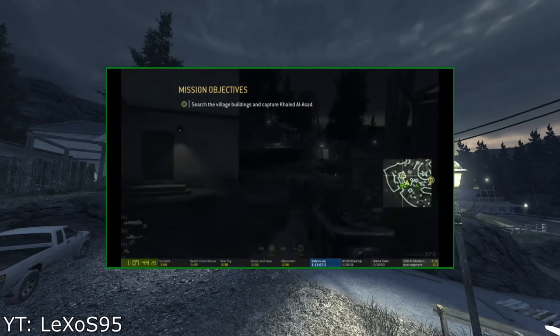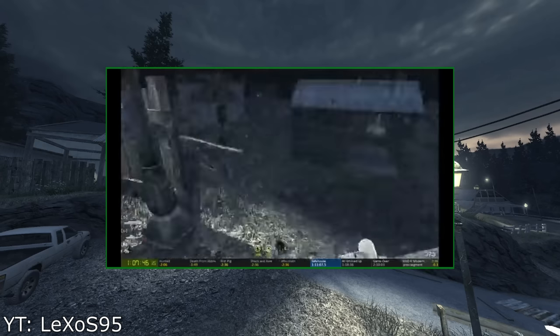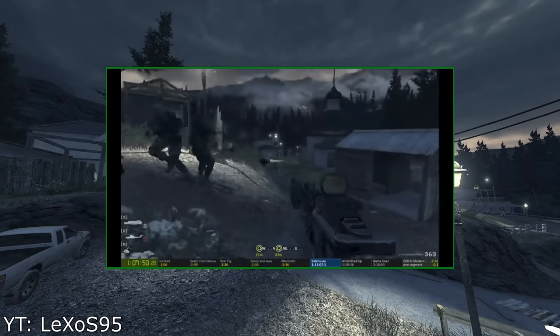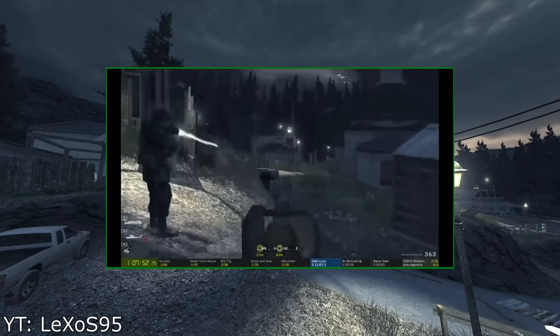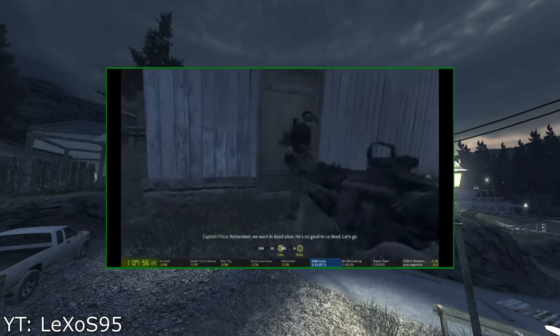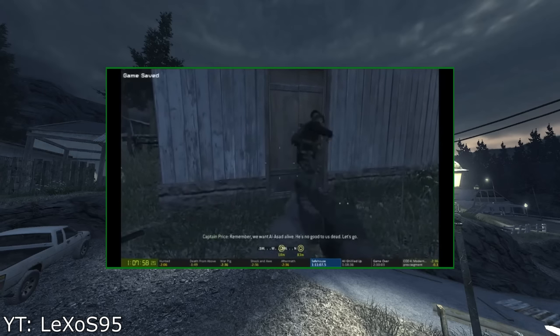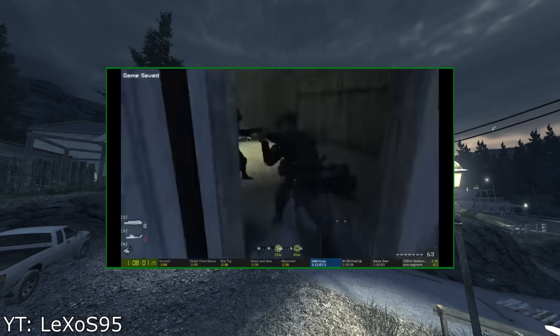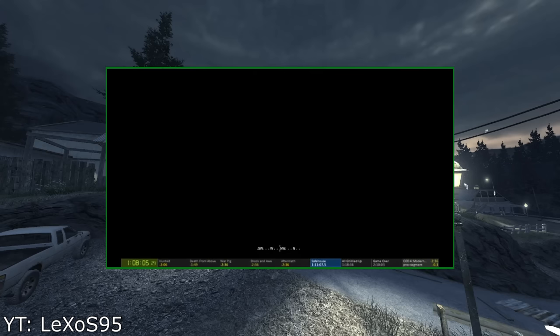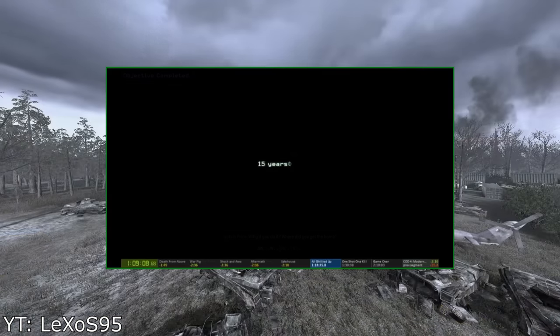What makes knowing this skip worthwhile is the fact that clearing all the other houses will take upward of approximately 3 minutes, even with good movement and learned AI spawns. So in short, this skip shaves off around 3 to 4 minutes of the run. After finishing up Safe House with style, Lexos enters probably the most iconic level of the entire game, and maybe even all of Call of Duty — All Ghillied Up.